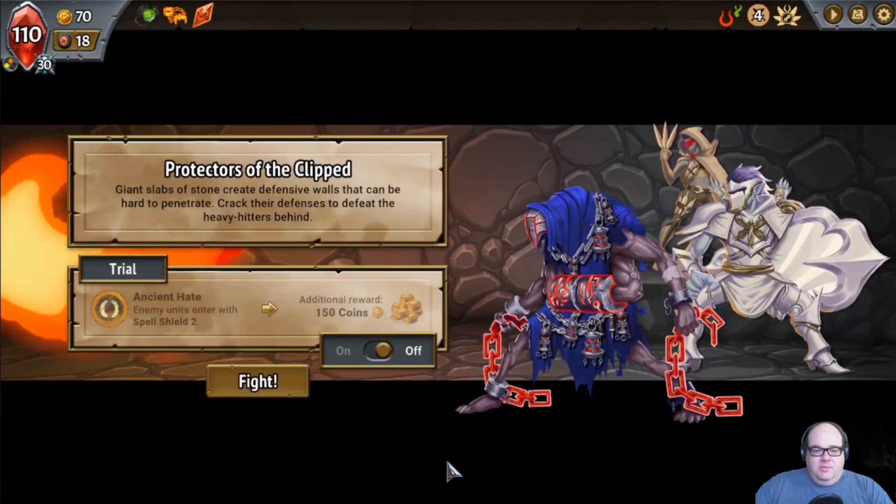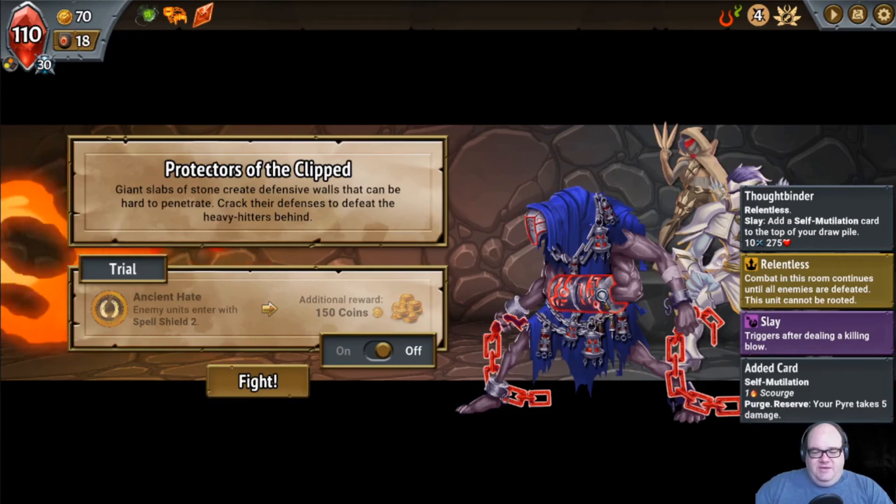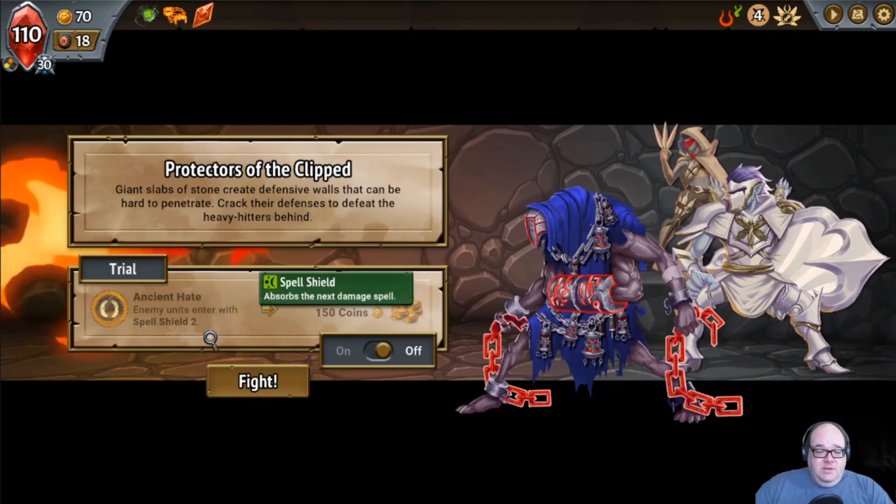Let's see what waits for us at the next stop. Protectors of the Clipped. Here's a cool looking little dude — he's got some chains and some other arms that are locked up in what looks like evil toilet paper. Protectors of the Clipped — giant slabs of stone create defensive walls that can be hard to penetrate. Crack the defenses to defeat the heavy hitters behind. Enemy units enter with Spell Shield Two. That's tough because a lot of our power is coming from a couple of those real good spells.